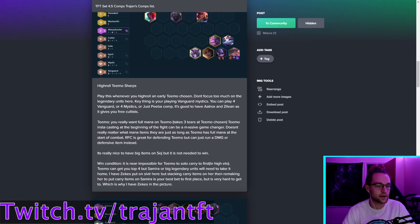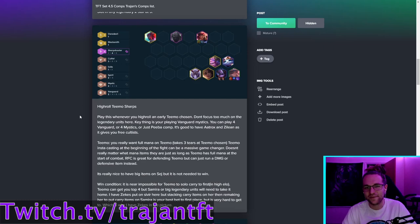Next: Hyper-roll Teemo Sharps. Sharps are pretty hard to play — the only version that works is if you hyper-roll a Teemo chosen early, or late game you roll down, settle for Sivir, and hit Samira while already running Sharps. But most often you lose out to Assassin builds and Slayer builds when you need Sivir to carry.